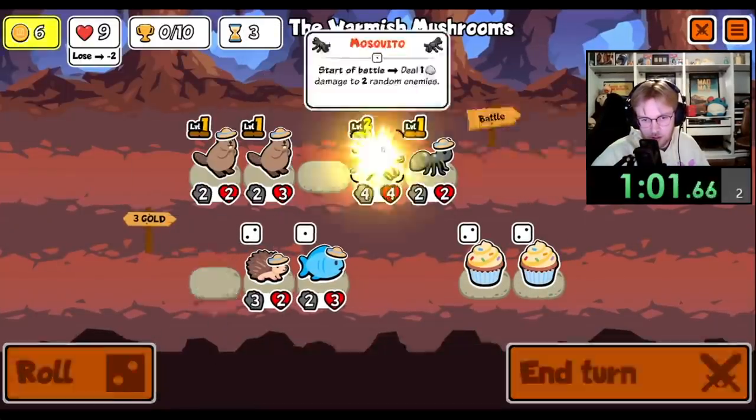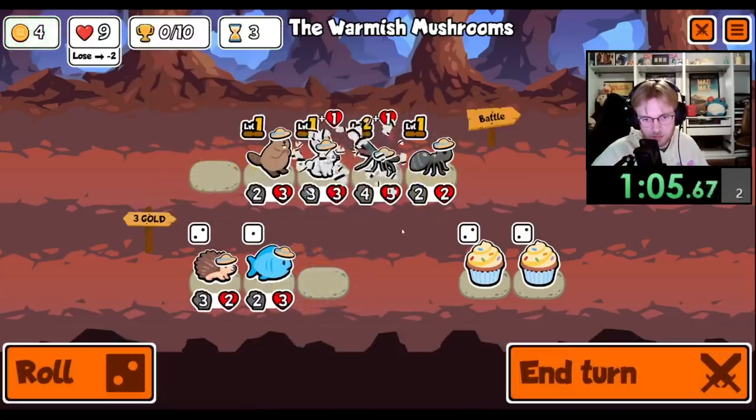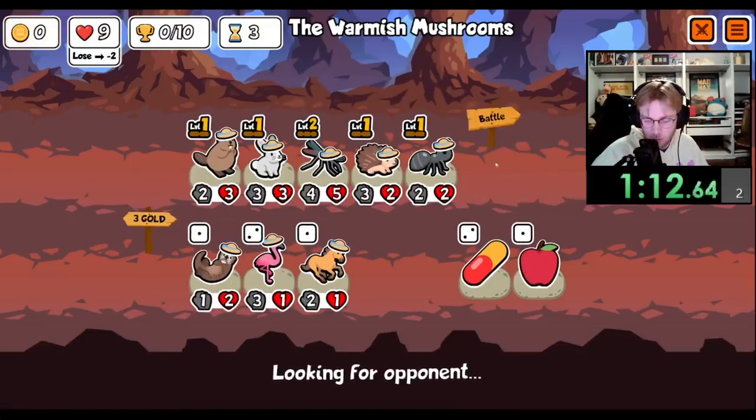Okay, we combine here. Rabbit's great. We'll sell one beaver. We'll buy a hedgehog. Giraffe — I'm okay with this.